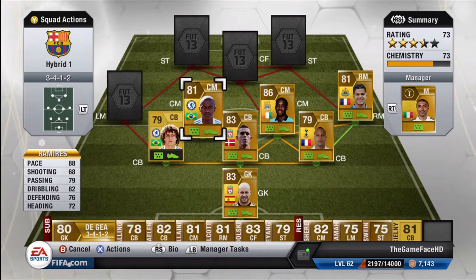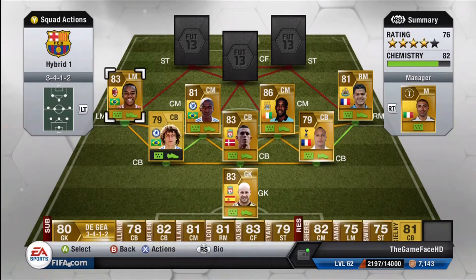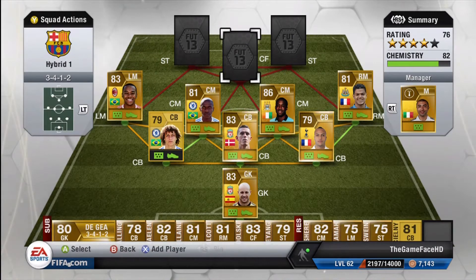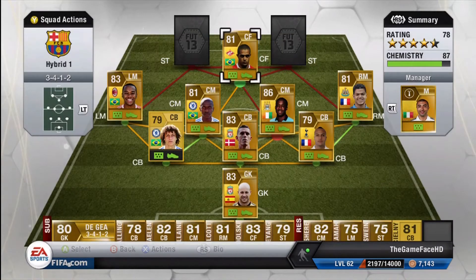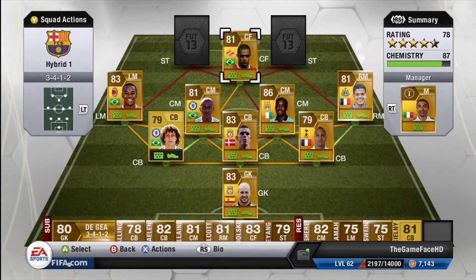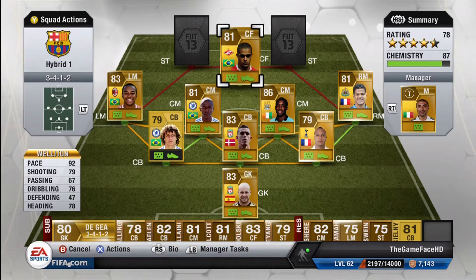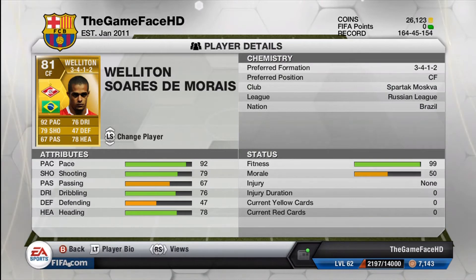Ramirez is a fantastic player and Ben Arthur is fantastic as well. Rubinio on the left links up with David Luiz and Ramirez. Wellerton is centre forward and links up with Ramirez. Rubinio is a very pacey player if you want to use some skills. Wellerton is probably the best player on the team in my opinion.